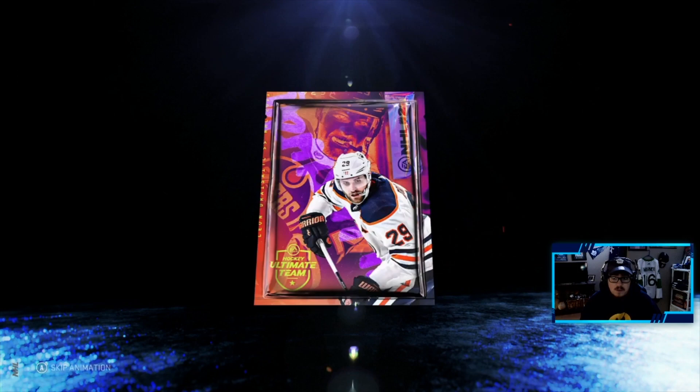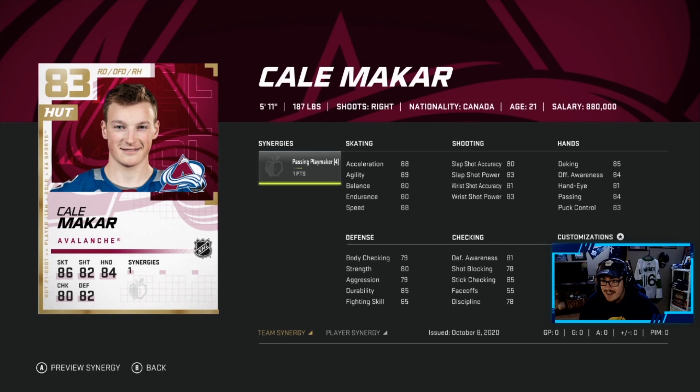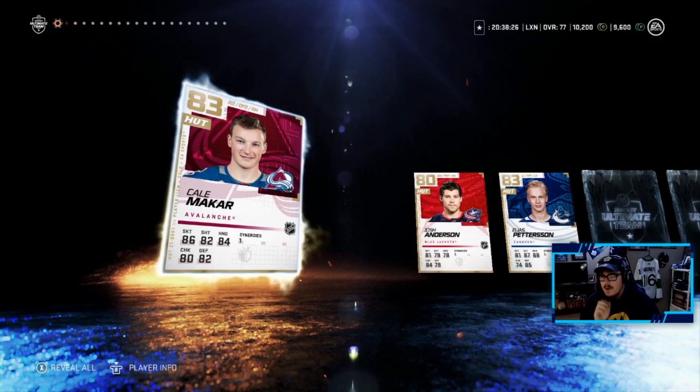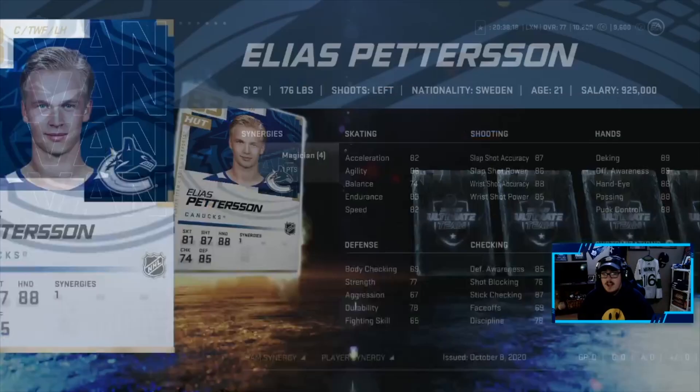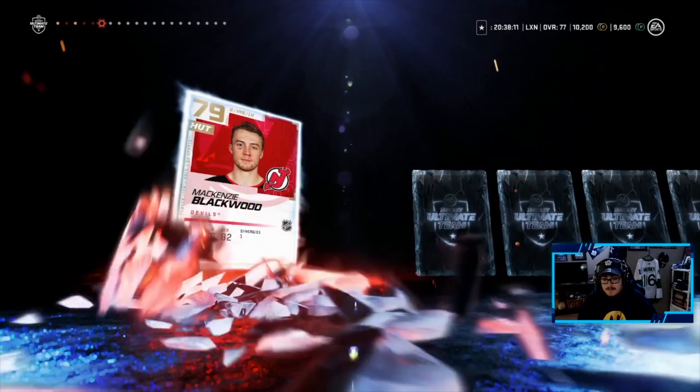Opening another one — Kale Makar! That is sick, boys. Kale Makar is going to be my first-line D-man — that is huge. He looks great with the synergy on, ups his passing, slapshot accuracy, and stick checking. Big pull, very happy with that. Josh Anderson, Elias Pettersson — okay, this is a very good pack. With the synergy on: agility, deking, and puck control are amazing. We will take an Elias Pettersson.